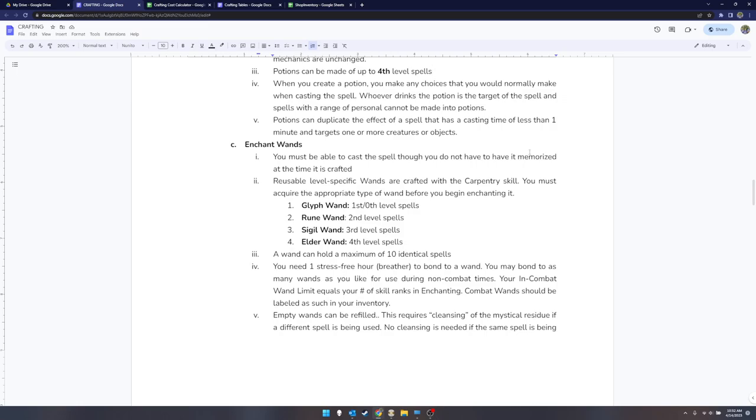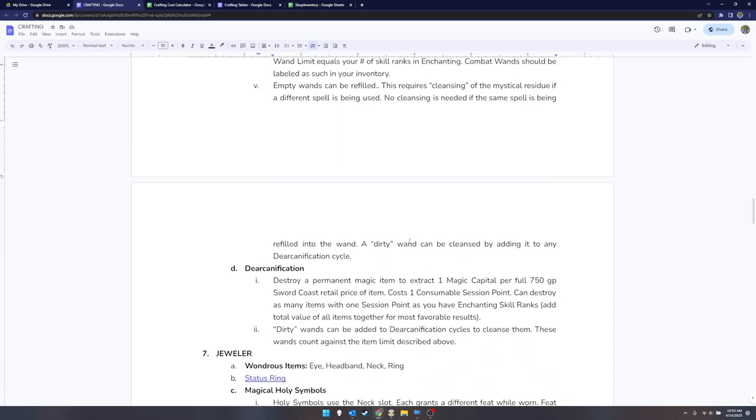Wands: a lot of effort has gone into designing these rules. You go get a non-magical stick — a wand — crafted by a talented crafter; they're pretty expensive. Then you can use enchanting to put up to 10 identical spells into it, following normal wand rules. Once it's empty, you can reload it with the same spell or run it through a cleansing cycle to clear the old magic so you can put a new spell in. The number of wands you can have ready in combat is limited to the number of ranks you have in enchanting.